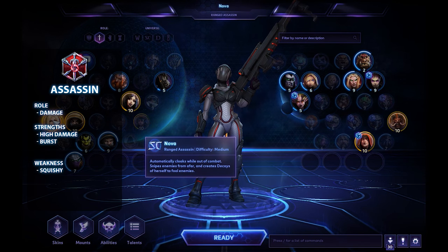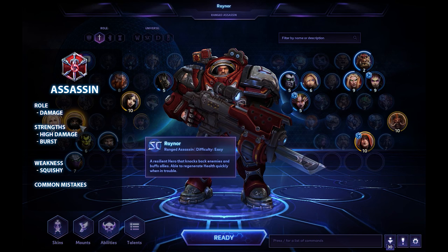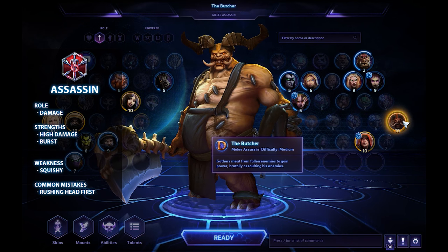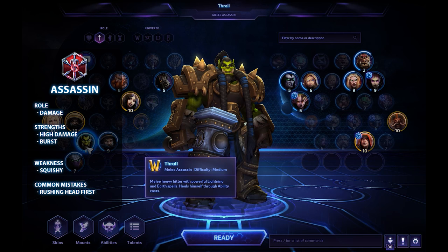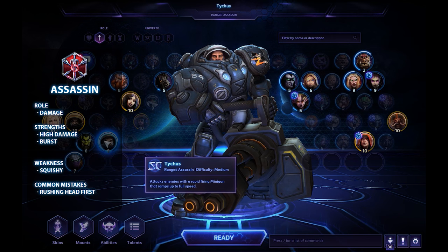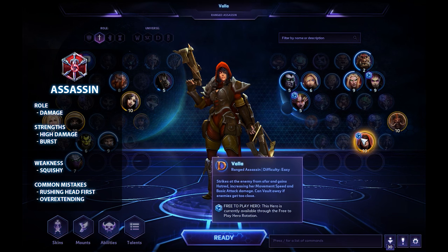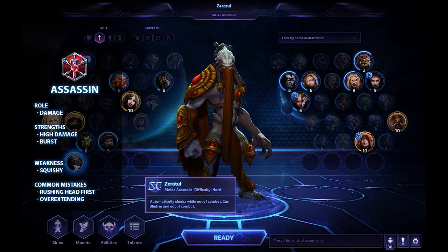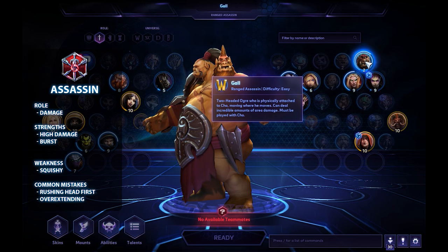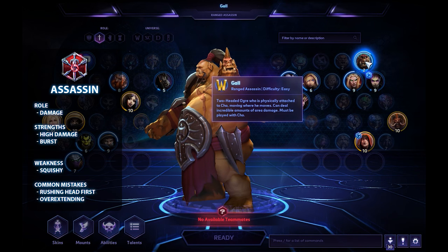Assassins need to position themselves cleverly so they don't get taken down before they can kill enemy players. Some very common mistakes I see on Assassins is that they rush head first into combat before their warrior, which means they usually die pretty quickly because they will be targeted first. Another very common mistake is overextending in their lane, especially if they do not know where the enemy players are, making them easy to ambush. Don't disregard positioning just to dish out more damage.